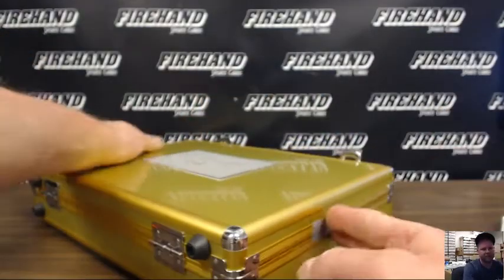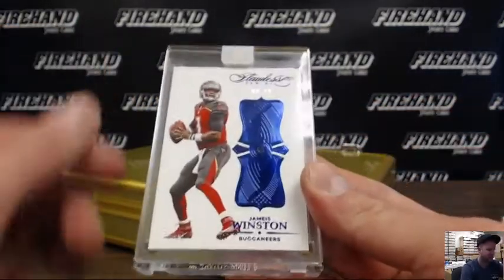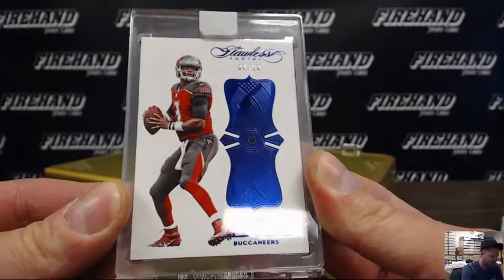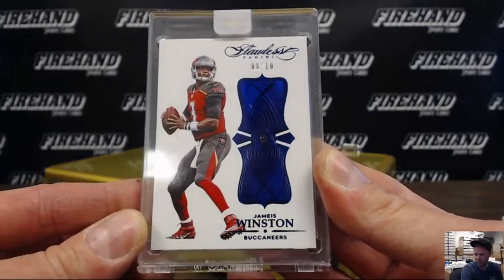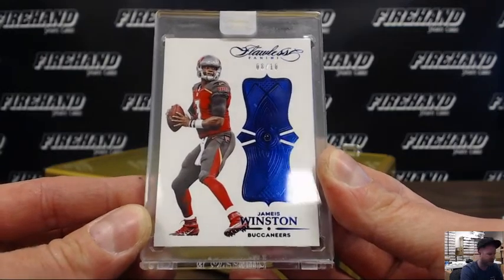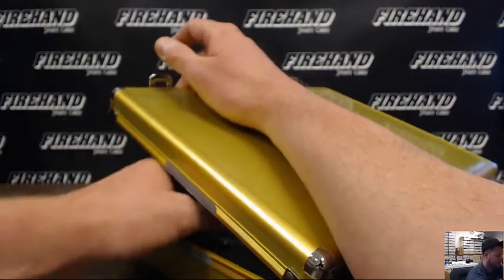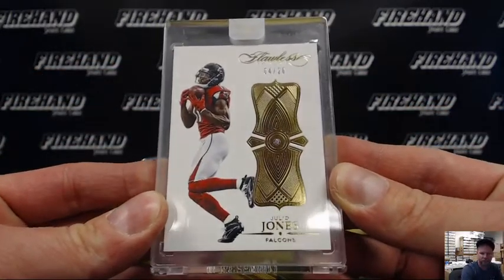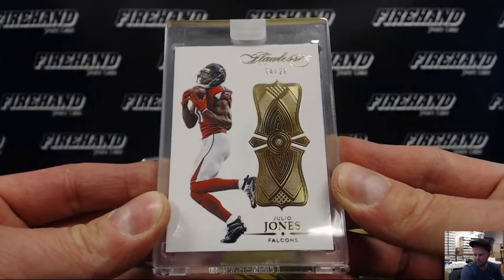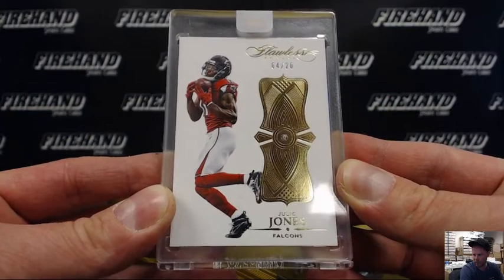Going inside the briefcase. First bedazzled — Jameis Winston for the Bucks, number 8 out of 10. J-Dawg, Bucks and Panthers combo. Julio Jones, 4 of 20 for the Falcons. Batman Davey — both the combo teams just got jewel cards right there.